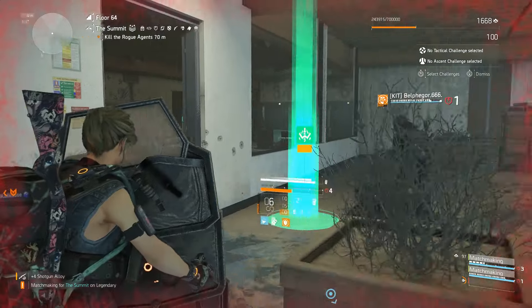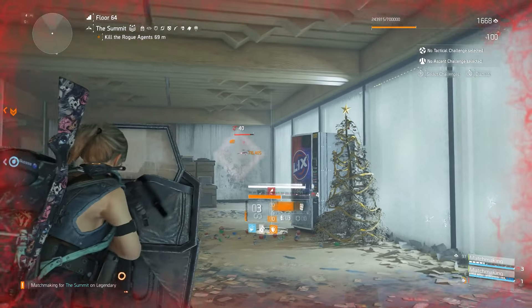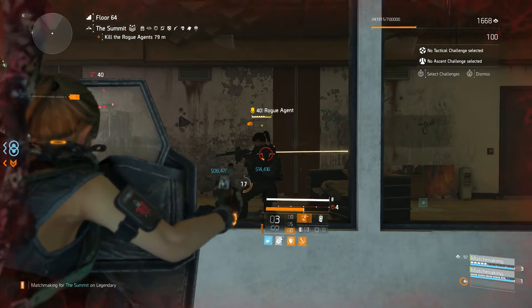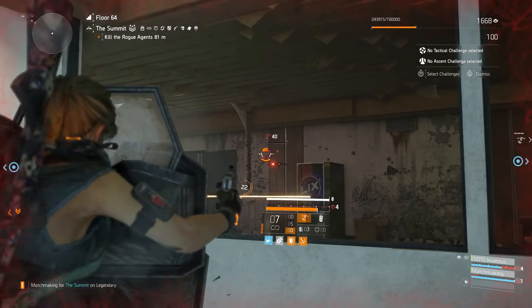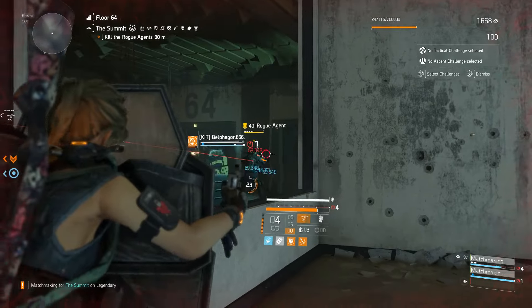So this is a nine-directive legendary run with two complete random agents — one of them, as you're seeing there, shade level 97. A lot of this people won't believe unless they see it, so I just have to put it on record and show you guys that yeah, it can be done. Look forward to that next video because I'm going to be doing some more floors on legendary summit with eight directives with random agents — I took one directive off just to make it a little easier for the team and a smoother transition.